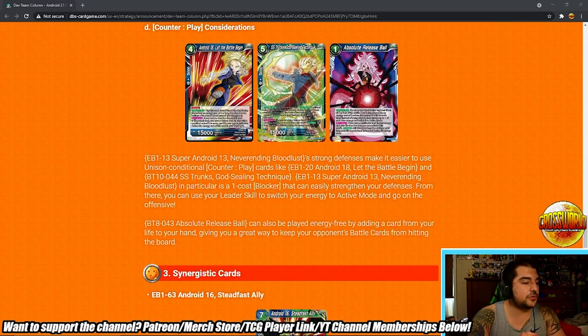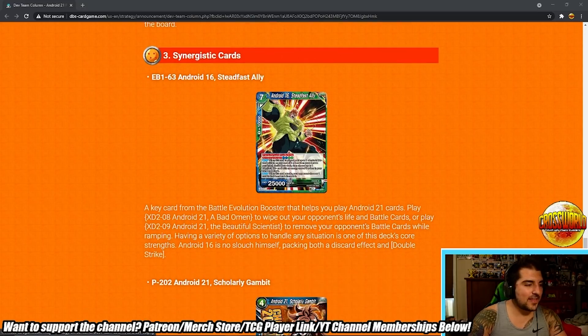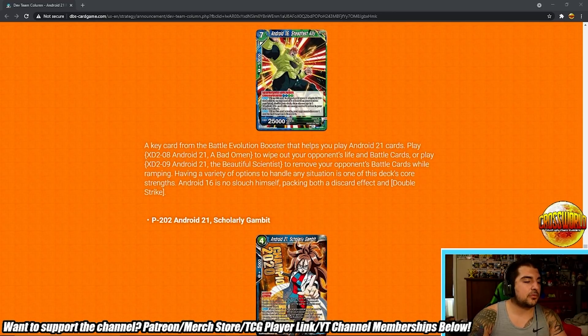Counterplay considerations: 'Super Android 13 Never-Ending Bloodlust provides strong defense, making it easier to use unison-conditional counterplay cards like Android 18 Let the Battle Begin and God Sling Technique Trunks. Super Android 13 in particular is a one-cost blocker that can easily strengthen your defense. From there, use your leader skill to put your energy in active mode and go on the offensive. Absolute Release Ball can also be played energy-free by adding a card from life to hand.' Personally I think Absolute Release Ball is more of a side deck card — it can be good against Topo in red or similar counter attacks, but that's about it. Then synergistic cards: Android 16 packs both a discard effect and double strike. I'm a little surprised they opted not to main deck it, but it's pretty cool.